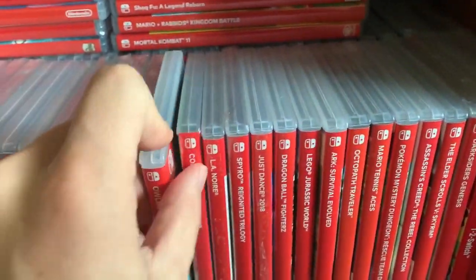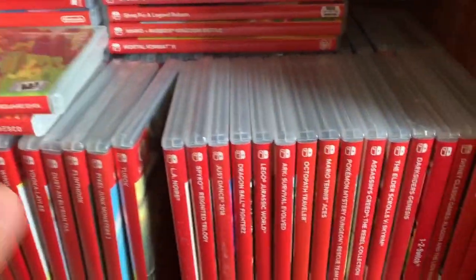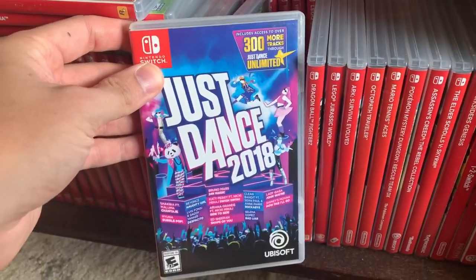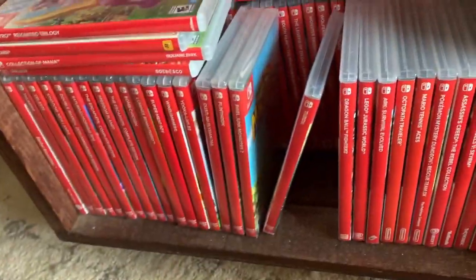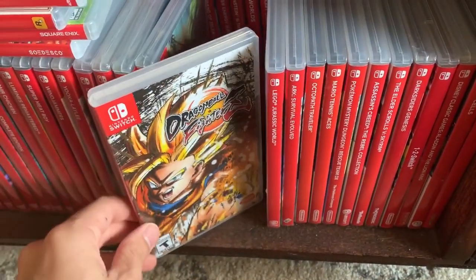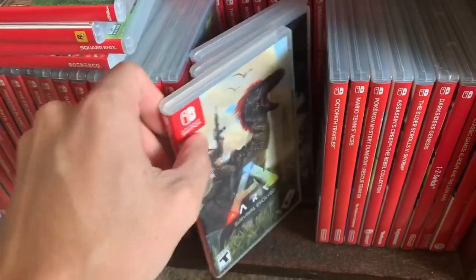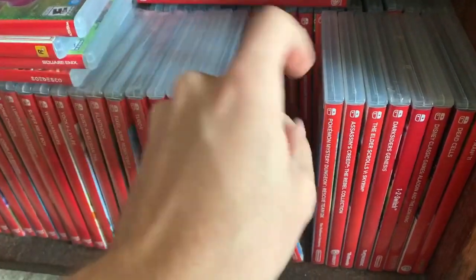Moving along, we have some other games — a lot of these I've gotten really cheap from GameStop sales. Owlboy, Collection of Mana I got in a trade, L.A. Noire — I kind of like those. Spyro I got in a wholesale deal. Just Dance 2018 — that's one I don't see myself playing, but it has decent value, so that could be a contender. Dragon Ball FighterZ I played and didn't love, but it's only worth maybe 15 or 20 bucks. Jurassic World was from GameStop, Ark Survival was a trade deal, Octopath Traveler — all of those I kind of want to keep. Pokemon I'm keeping.